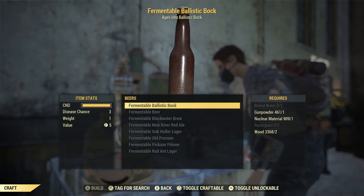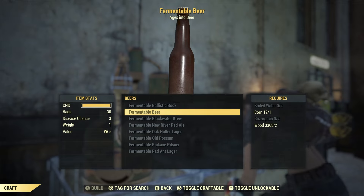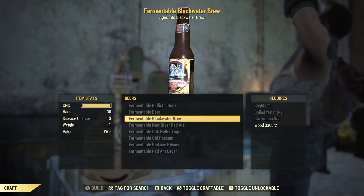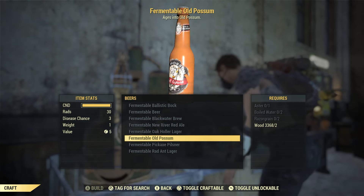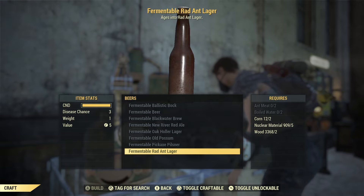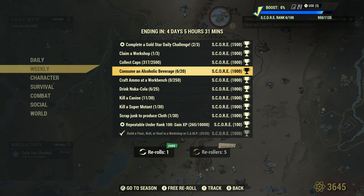Did you know there is a hidden quest in Fallout 76 that can teach you how to make alcohol? I recommend doing this quest because you can learn Ballistic Buck, which increases damage done with ballistic weapons — meaning your Fixer will hit harder. You can also get buffs to carry weight and energy weapons. And if there's ever a daily or weekly challenge to consume alcohol, you'll be able to craft it instead of searching for it.